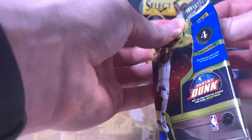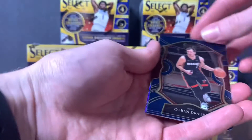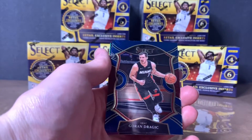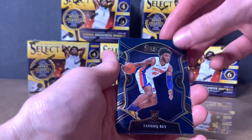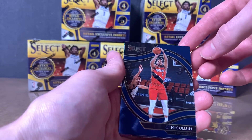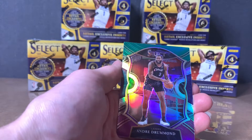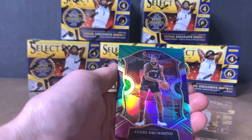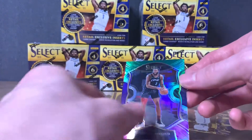Getting into the fourth pack, we are halfway done. Yeah, Dragic. Sadiq Bey rookie. CJ McCollum courtside. Oh okay, we got Andre Drummond — Lakers, we got that Lakers card — that is a nice parallel.